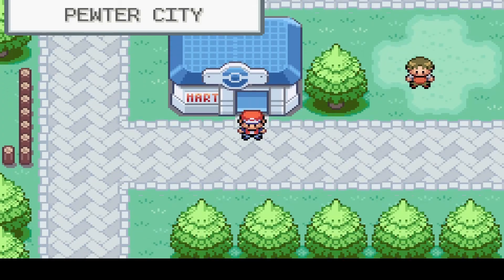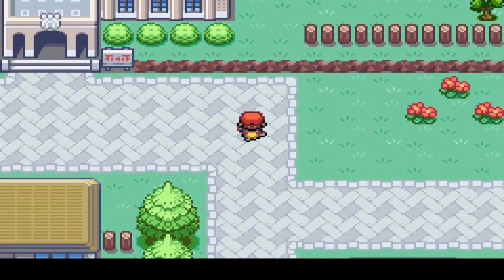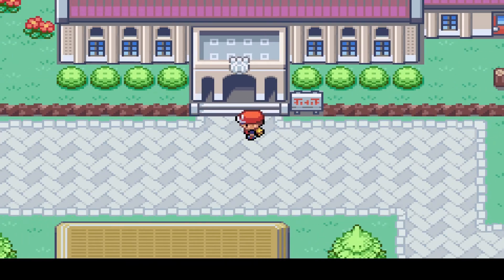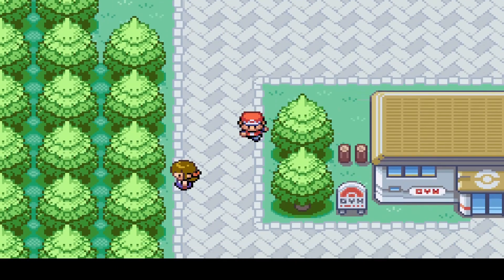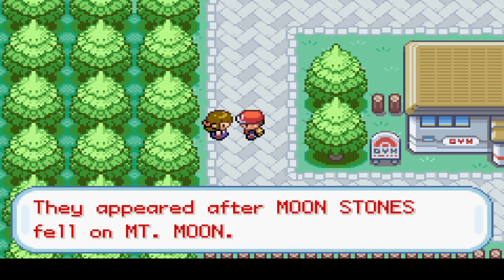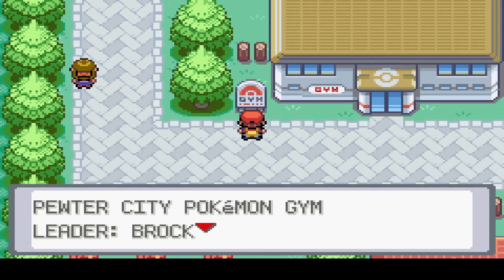Alright, now that I've got that, we want to head up to the gym. Walk this way. And here we have the Museum of Science. I'm not going in there because there's not a whole lot to really look at. What do you gotta say? Clefairy came from the moon! That Clefairy came from the moon! At least that's what it says.